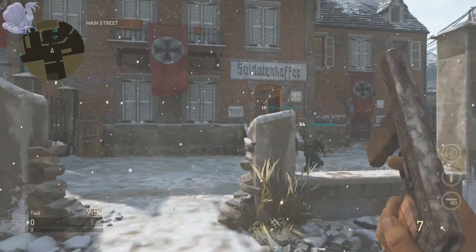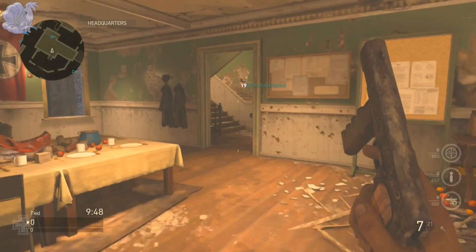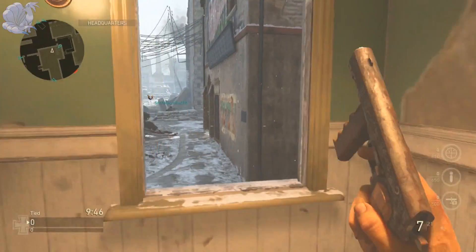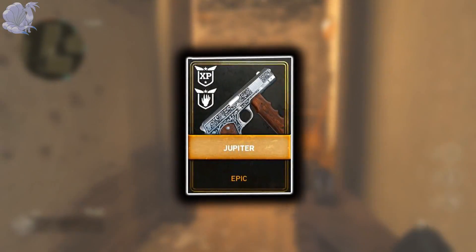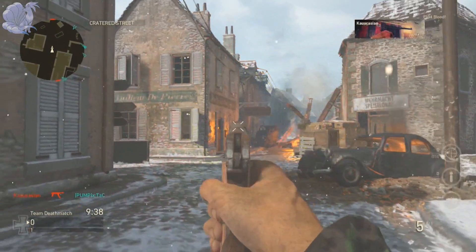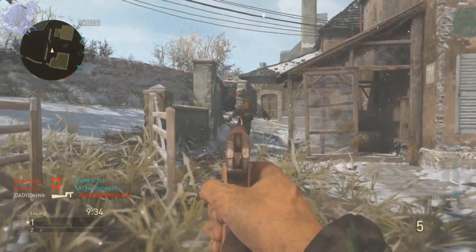What's up guys, my name is Nick and welcome back to another Call of Duty: WWII video. For today's video I'm going to be showcasing the epic variant for the M1911, the Jupiter. I'm going to look at how it looks, how it and its perks perform in multiplayer and zombies, how to get this gun, how its iron sight differs from the base gun, and whether this gun is worth using or getting.